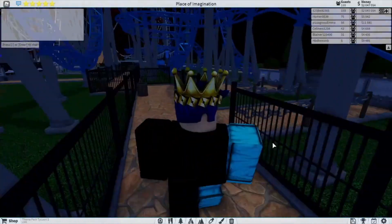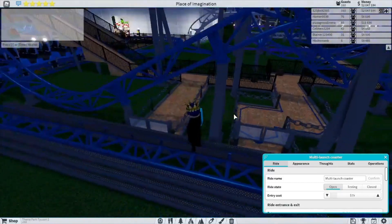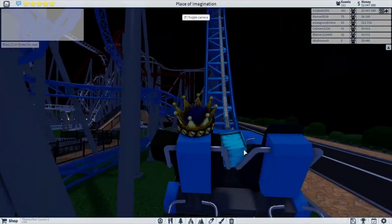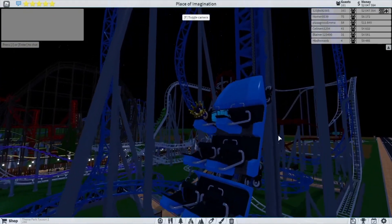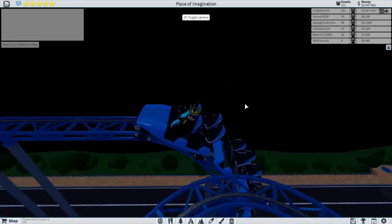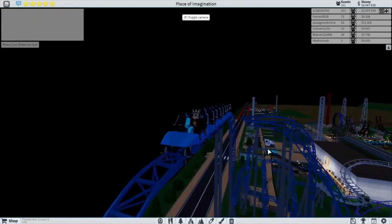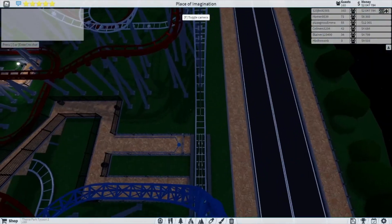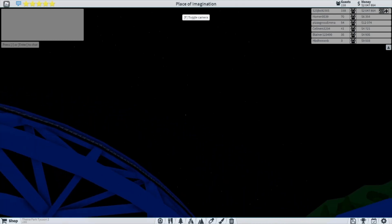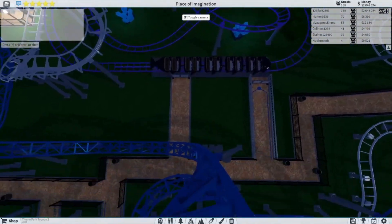You go over here, turn to the right, turn to the left, and go up this little staircase. Then there's the multi-launch roller coaster. Let me put it on testing - I'm going to give you guys a little ride, a little taste of what this is. You come up and go completely straight up, then over here a little bit.